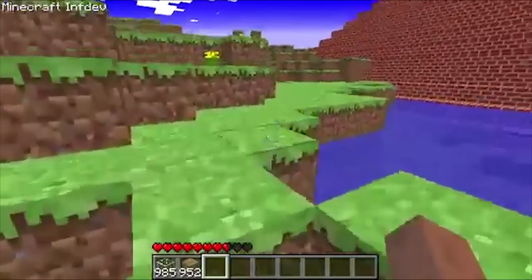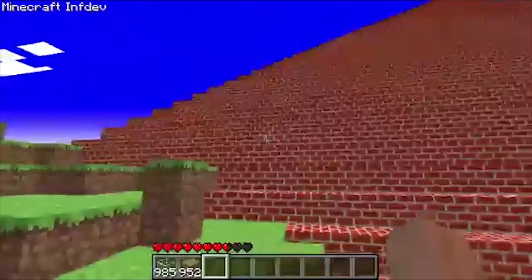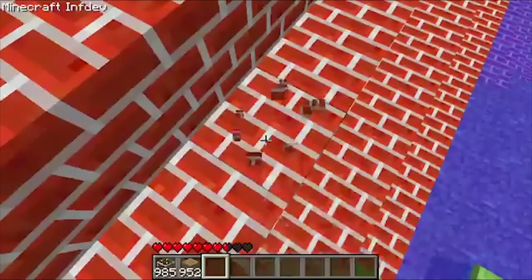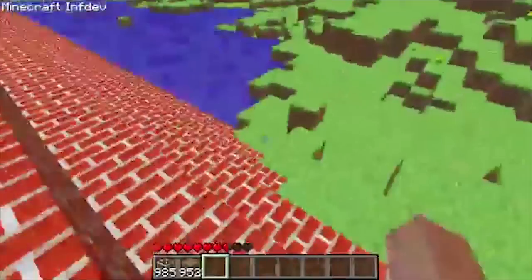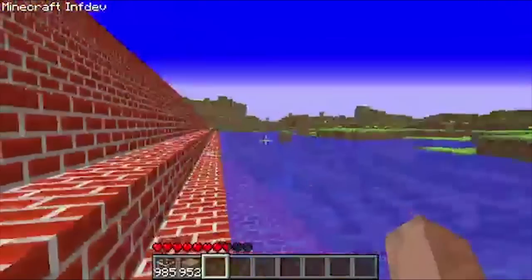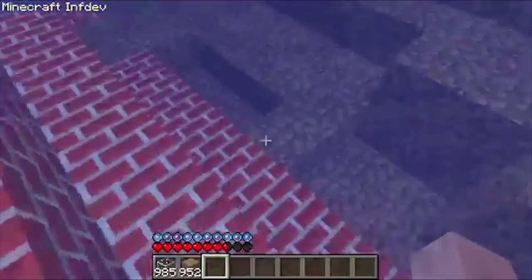Brick pyramids were large and extremely rare structures that generated randomly in your Minecraft world in version Minecraft infdev. The pyramid itself was completely solid and had no interior, so it was pretty useless apart from providing a bunch of bricks. Brick pyramids were then removed in a later version of Minecraft infdev.